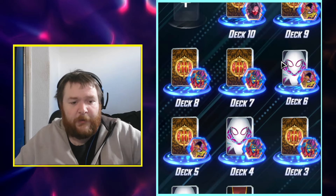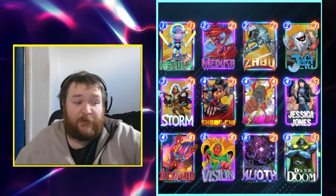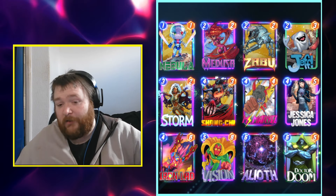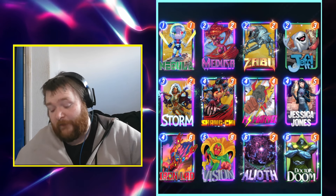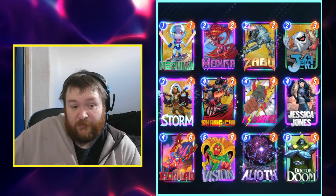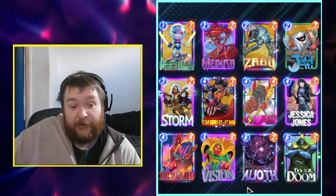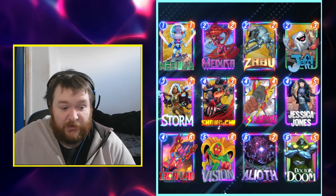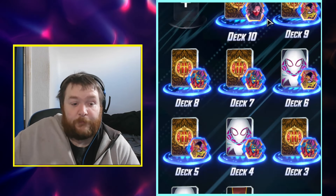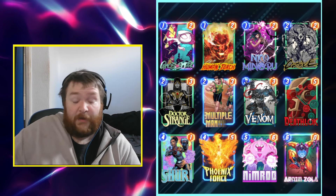Next up is Lockdown. It's just floating around — it's not taking over, which is what it should be. It's pretty good, slots into the meta, it's not real garbage. It can be annoying if you face a lot of it. You've got plenty of ways to grow stats: Medusa's a two-five, Jessica Jones is a four-nine or three-nine with Zabu out, and you've got Storm, Jeff, and Vision controlling lanes. It's just a decent love deck.